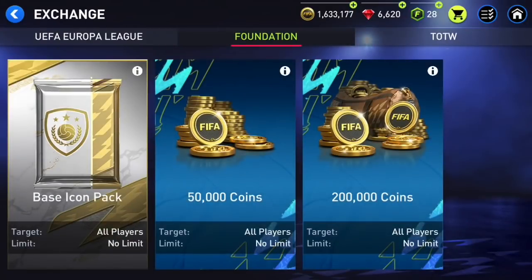Do not do any of these foundation exchanges. I keep calling them exchanges because that's what it was last season, but they're SBCs now. Do not do the base icon pack. I know there's a chance you get lucky and get Ronaldo, Ronaldinho, or Pelé, but it's a slim chance. Every single time I kept getting worse and worse players, and the last time I got a player worth only 400K — I lost over a million coins straight away.